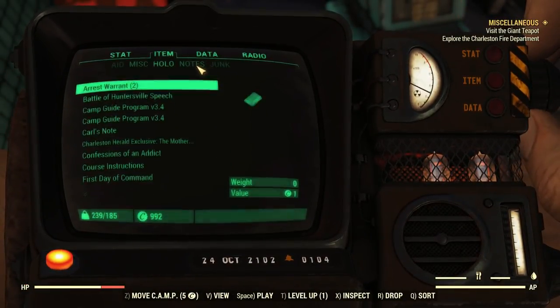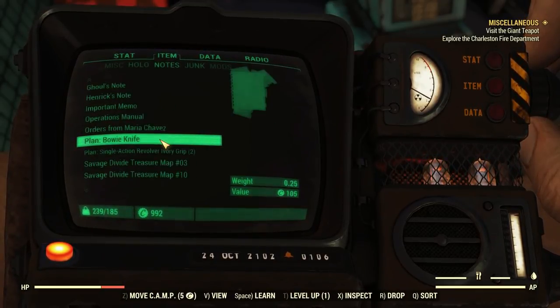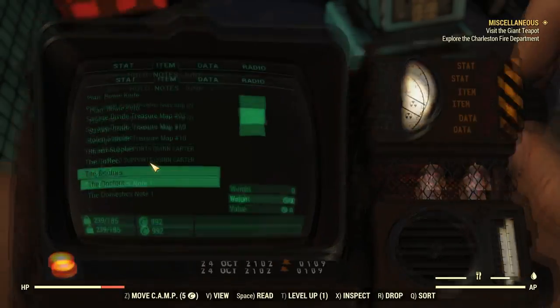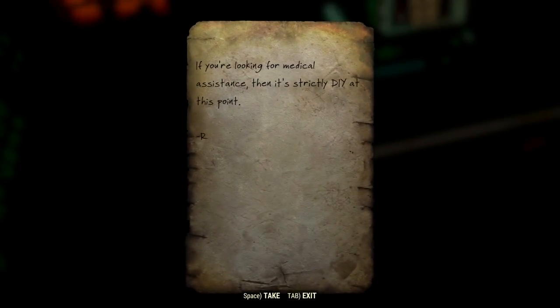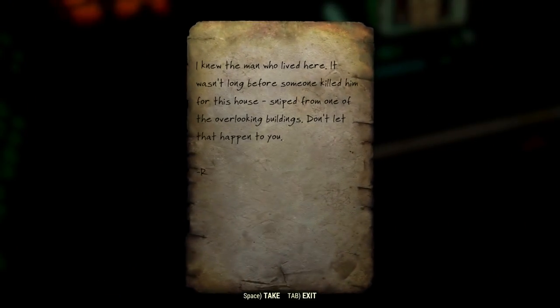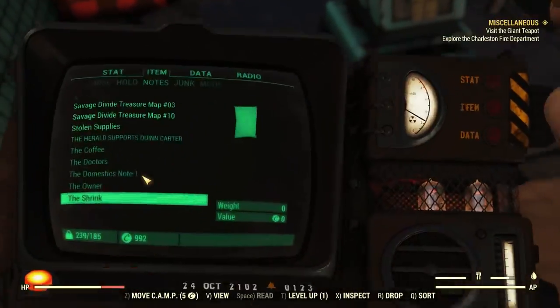If we go here and look at this part called notes — the coffee, the doctors. 'If you're looking for medical assistance, then it's strictly DIY at this point.' That was another note from R. And 'I believe the owner' was another one left by R: 'I knew the man who lived here. It wasn't long before someone killed him for his house, sniped from one of the overlooking buildings. Don't let that happen to you.' And then the shrink, also left by R: 'Dr. Joseph was always busy treating anxiety and depression for office workers and politicians from the Capitol. It seems like a luxury now, but sometimes nothing is more valuable than a talk with someone who will really listen.' Isn't that the truth?